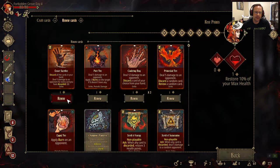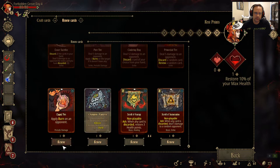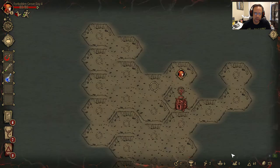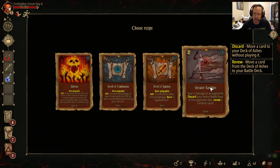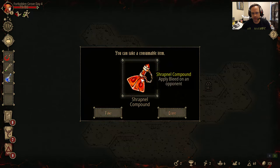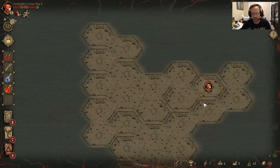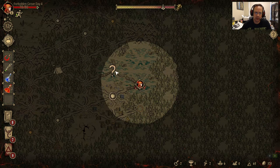Let's get all of our cards back, open our chest — 45 gold — and a greater sacrifice, which is actually worse than a lesser sacrifice. Pretty mediocre potion. Thanks for nothing. So we have completed that dungeon.